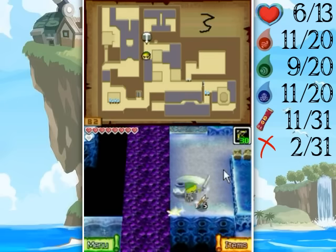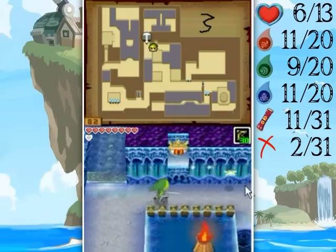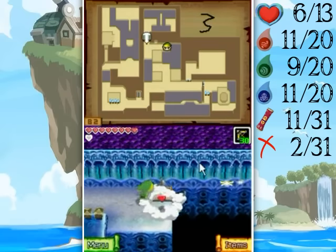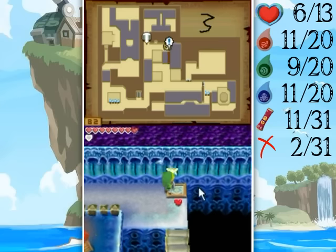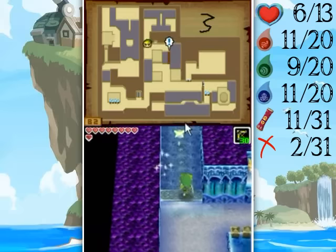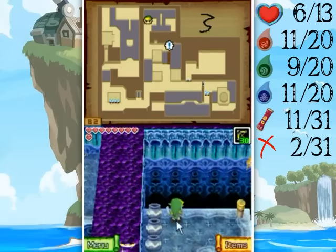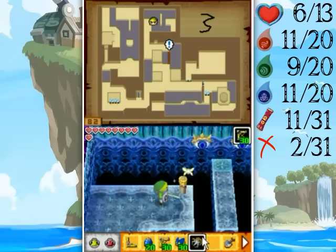Of course when there's a door that opens, you best go through it — have you not learned that by now? This is a shortcut back, or the long cut back in case you forget to hit that ice witch up there. And now this is really cool here — this is something that took me a while to figure out on my first playthrough.